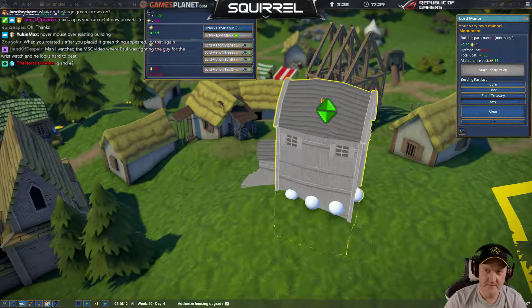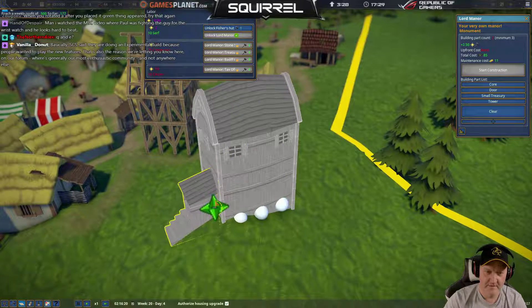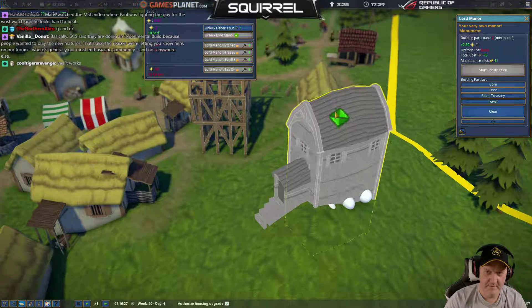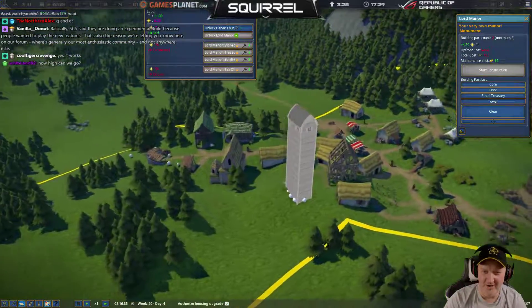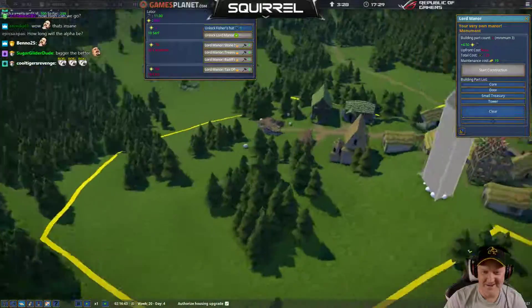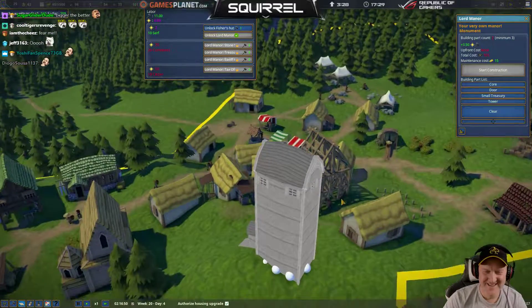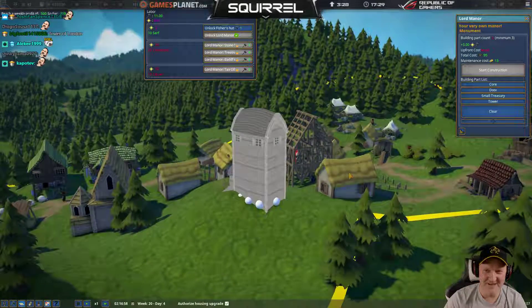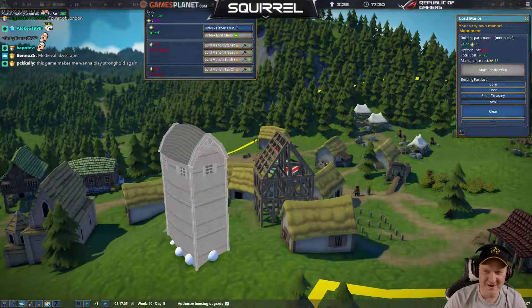Look at the cost — it's like the tower of all things. I will watch you all. I will watch my dominion — make sure you work. The all-seeing eye of Lord Squirrel. I'd hate to walk up the stairs to my bed. Must be the tallest building in town — it's the rule. You may not build anything taller than this. That's like 95 planks with maintenance of 13.